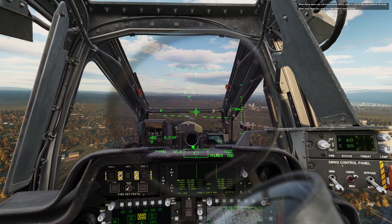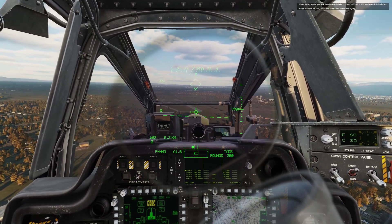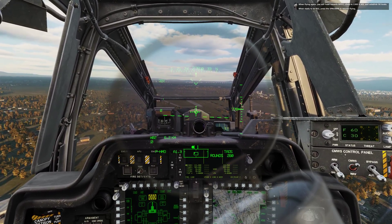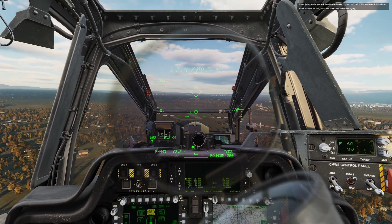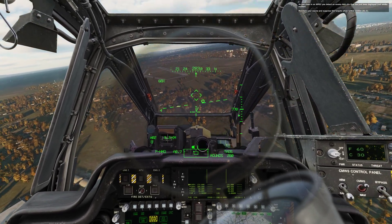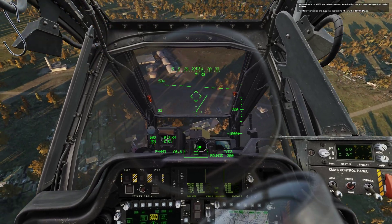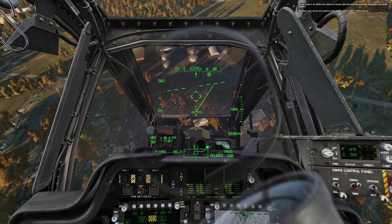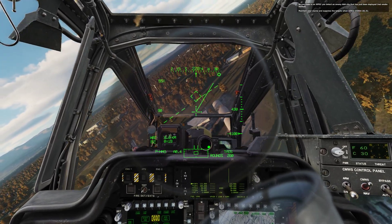When flying again, you will head towards W02. Climb to 1300 feet AGL and establish 90 knots. When ready, press the space bar to resume flying. As you close in on W02, you detect an enemy AAA site that has just been deployed — red smoke marker. Maintain your course and suppress the targets when within 1500 meters.